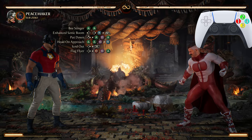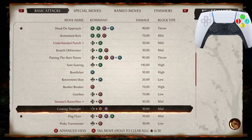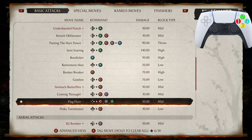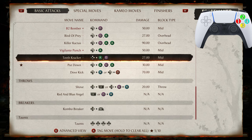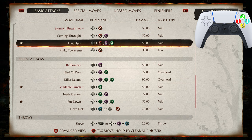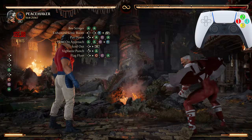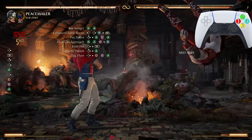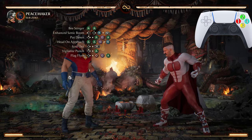You want to do a jump 2 before Flag Flyer. If you come into your move list and press the 2 — triangle or Y if you're playing with an Xbox controller — that is how you put moves on the screen. That is the Vigilante Punch. So it's Iced Out into jump 2 into Flag Fire Flag Flyer.